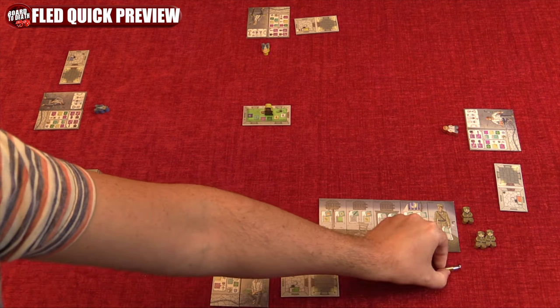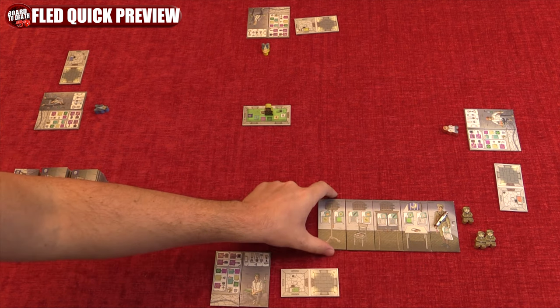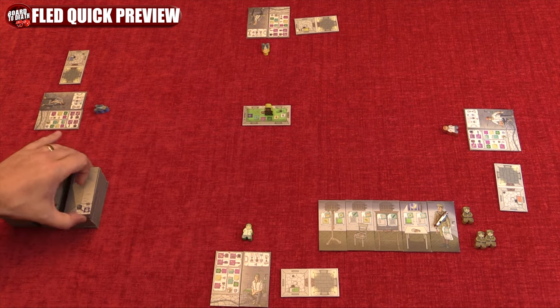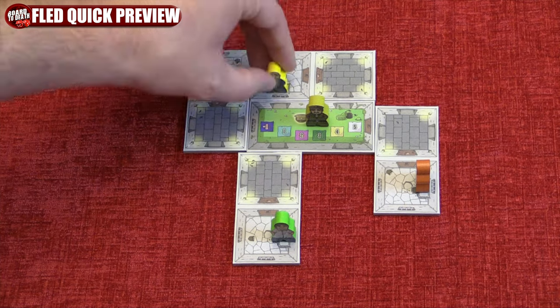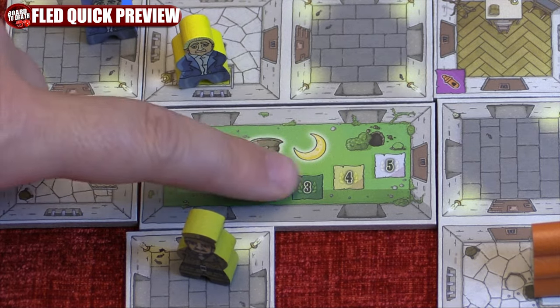The governor tile will also go to this side with the whistle on it, and next to him you will randomly place 4 roll call tiles with the windows closed, except the tile next to the governor's. Each player will draw 5 room tiles to form their hand, and finally each player will connect their bunk tiles to the yard with their meeple on their beds. You are now ready to start your escape.